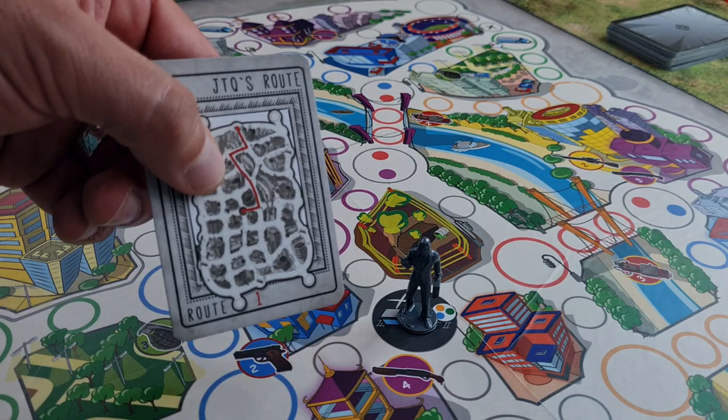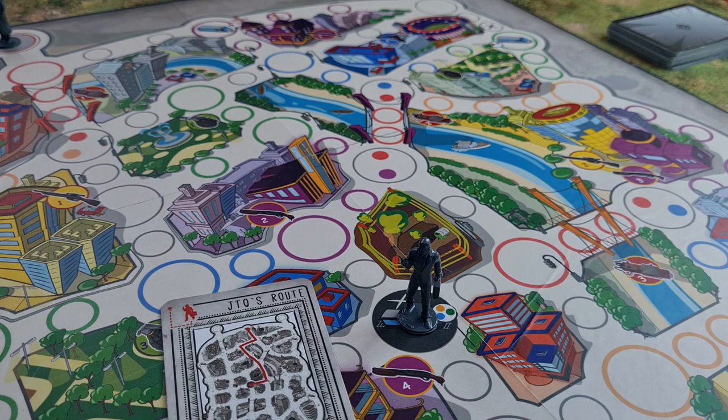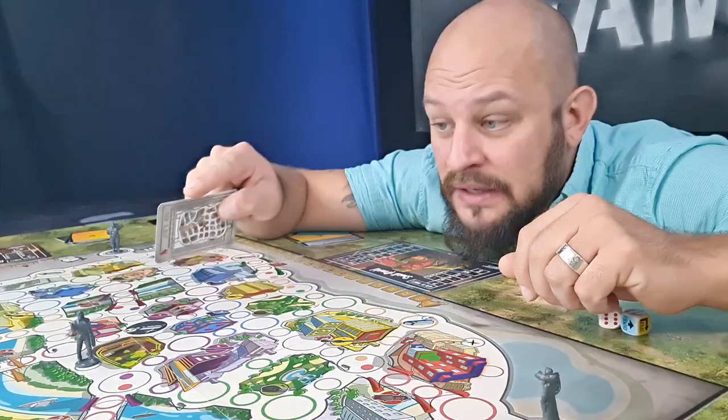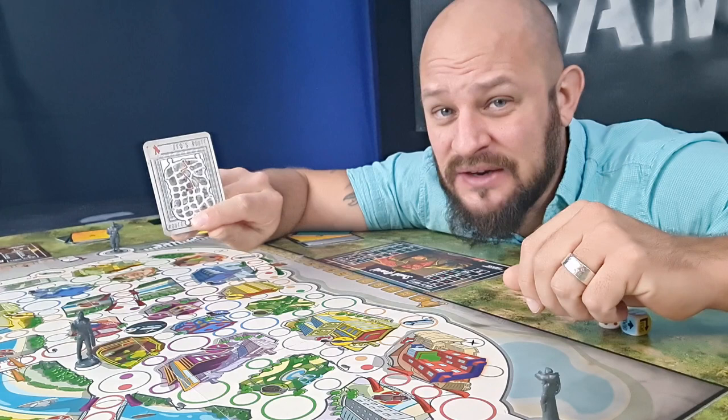On the route card there is a red line, and Johnny will follow that line for at least two rounds. We roll the die to see how many moves he can make. He got three — moving him one, two, three spots, as each circle here is one movement. Johnny the Quick will follow this route to the end if a player does not interfere and change his path along the way. From round three players can actively interfere. After that, this card is removed from the game.